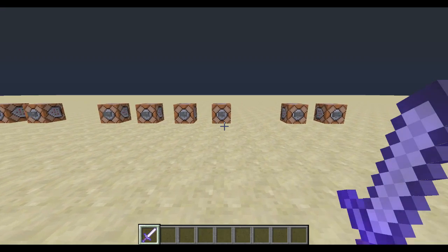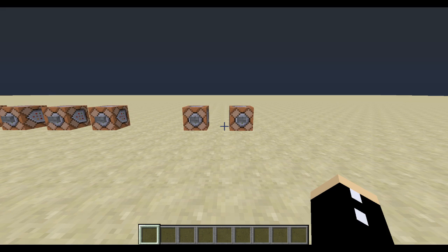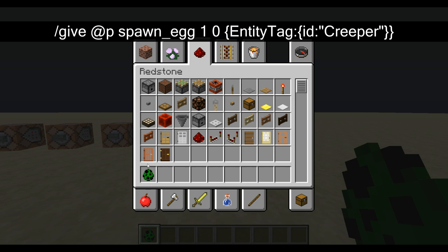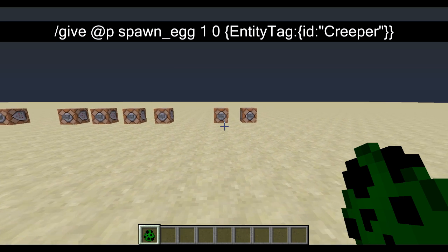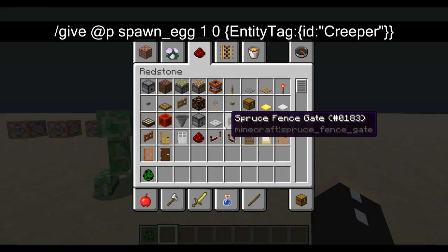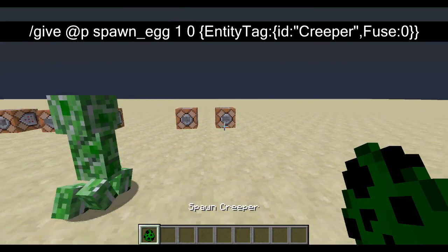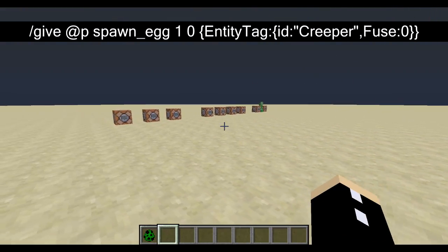I'm going to link all these commands down in the description. A lot of you were requesting how to summon custom mobs or give players spawn eggs or custom spawn eggs. This one just summons a creeper. In 1.9 I have to use an entity tag and then set the ID of the mob — in this case it's 'creeper.' If I wanted to summon a creeper with a fuse of 0, all I have to do is string another tag on the end, so I can place down explosives immediately.